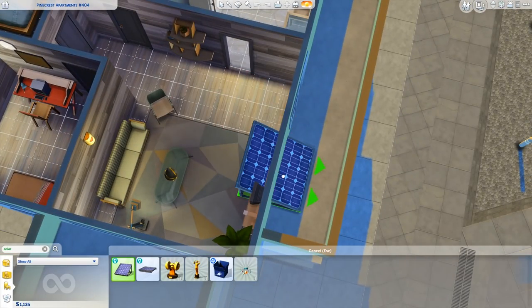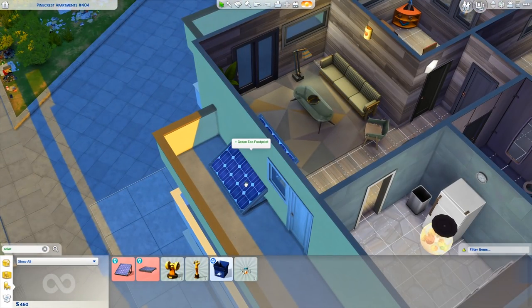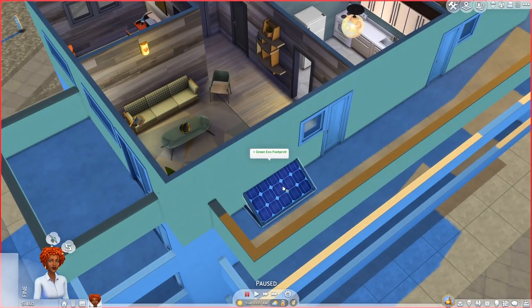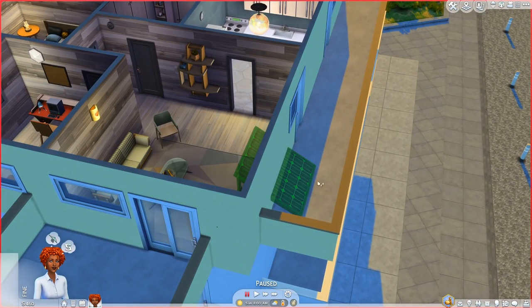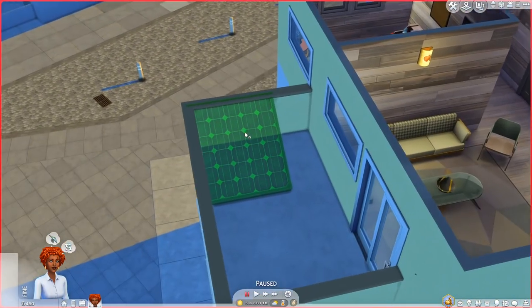With bb.moveobjects on, close the cheat console. If you place the solar panel it says it must be outside, but there's a workaround — you can place it kind of halfway between the wall so it counts as outside. Then go into live mode to access the Tool mod. Hold shift and click the object — a shift-click — and once you've downloaded the mod you'll have the Tool option. Click Tool, you can let go of shift, then toggle active object, which turns it green meaning you can now move it. Shift-click the floor where you want to move it, hit Tool Options, and select 'Move active object here.'